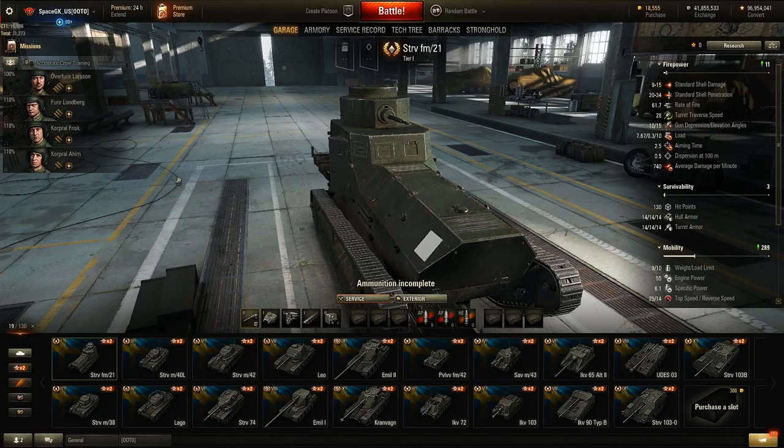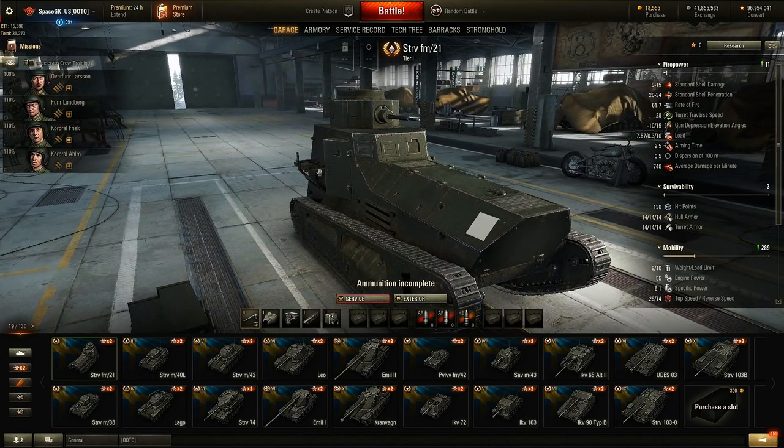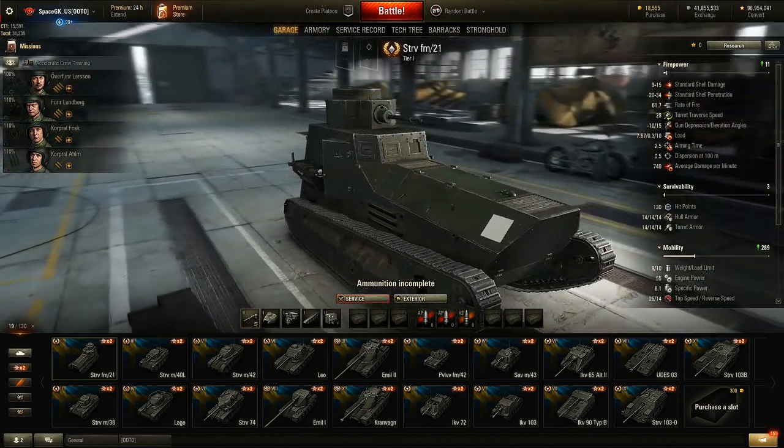The first thing I noticed when I looked at the tier 1 is it's nothing too special. It's pretty big, it has 14mm of armor - nothing too special there. However, it does come with 100% crew, which you might want to use later on. You could transfer them to different tanks as you progress down the line and have 100% crew available.